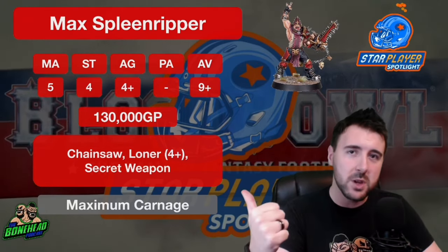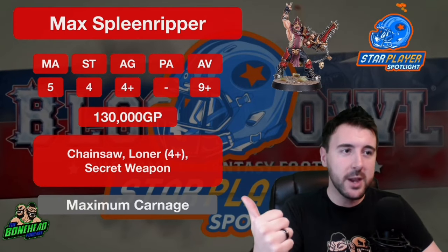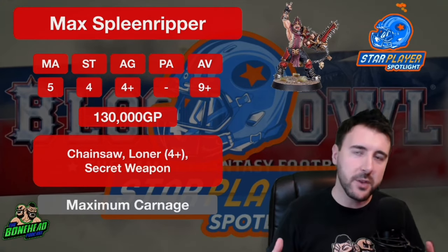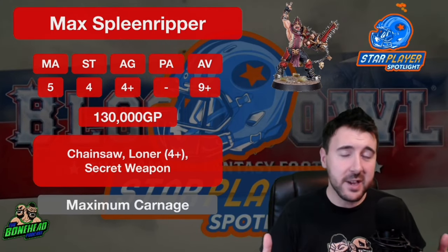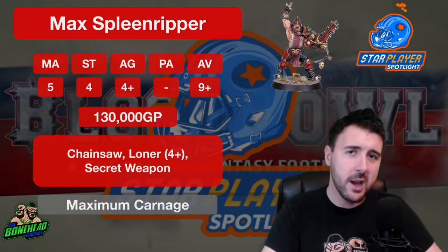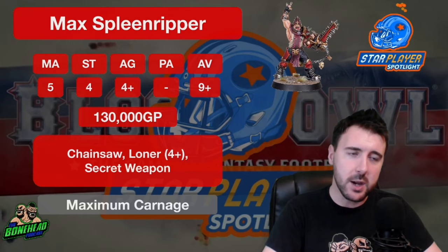And those attacks don't need to be on players that are standing. If you've got some Guard — and the Chaos teams are likely to have that strength access — Guard goes towards fouls. So there is a situation where you can knock a couple of guys down in contact with a player with Guard, then plus-four, plus-four with the chainsaw, and just finish them off. I know that is best-case-scenario mentality, but I love the idea of a double chainsaw turn.